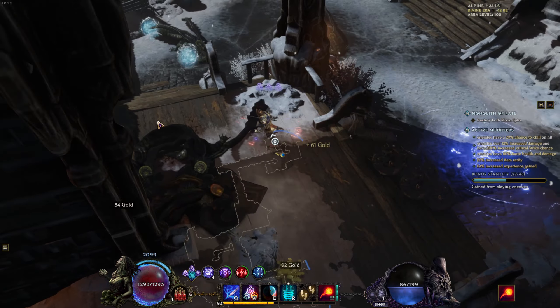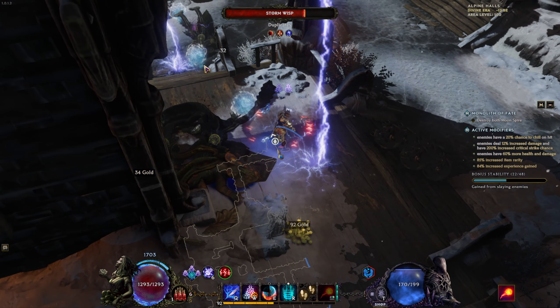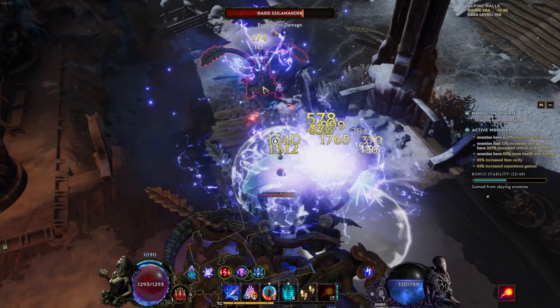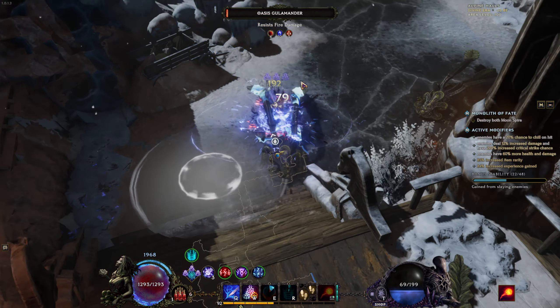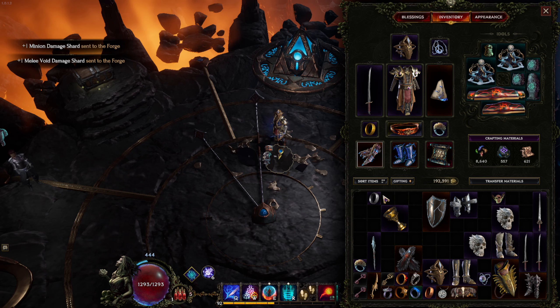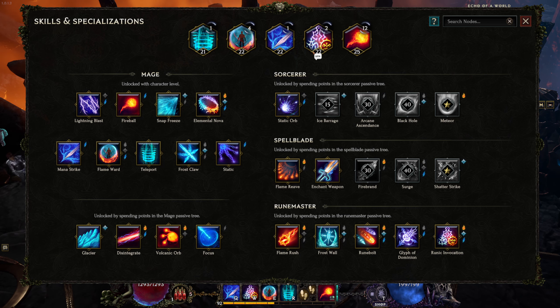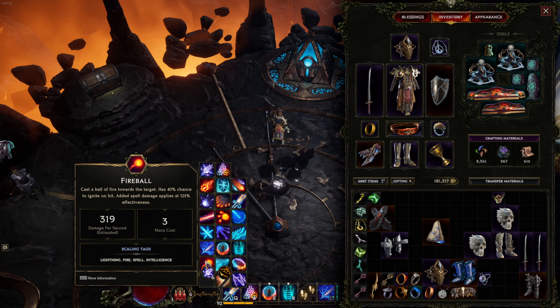This took me just one run. I'm playing around with my lightning Fireball build — kind of funny saying that. When I finished the run, I was able to get another 12 points back. So in just one Monolith of Fate run, I went from 10 points recovered to 12 more — really a matter of minutes to get them back.